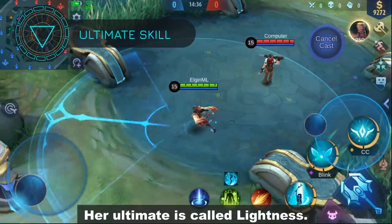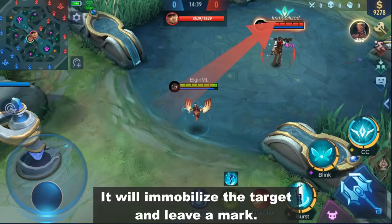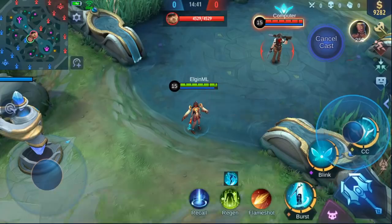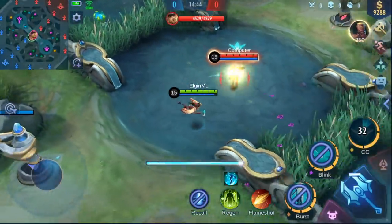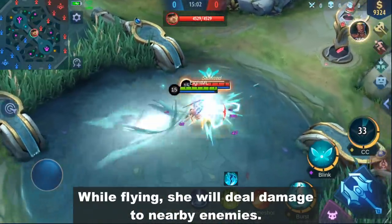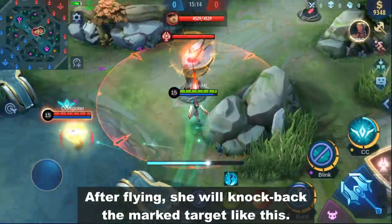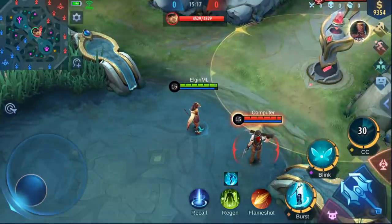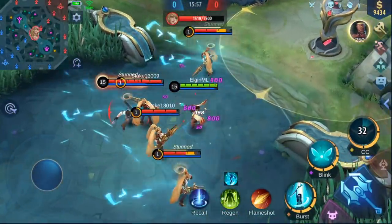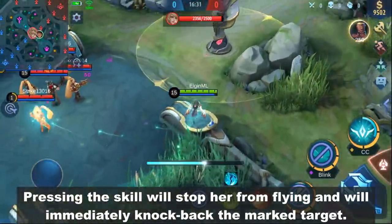Her ultimate is called Lightness. It will immobilize the target and leave a mark. Using this skill again will make her fly around the marked target for 3 seconds. While flying, she will deal damage to nearby enemies. She gains CC immunity and 60% damage reduction while flying. After flying, she will knock back the marked target like this. If there are several enemies nearby, they will also be pushed back. Pressing the skill will stop her from flying and will immediately knock back the marked target.